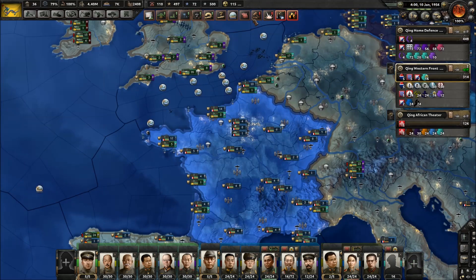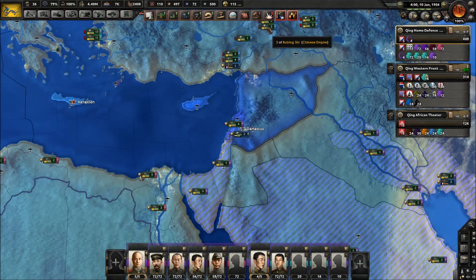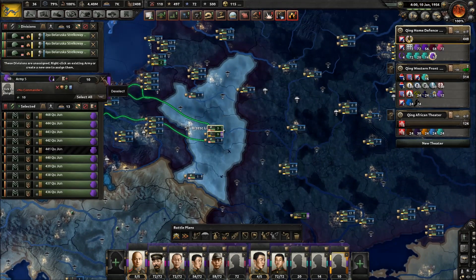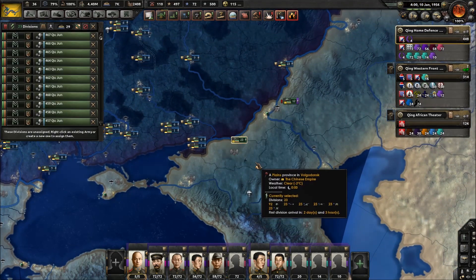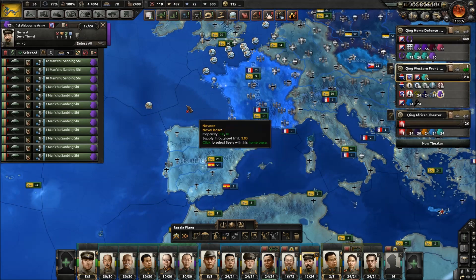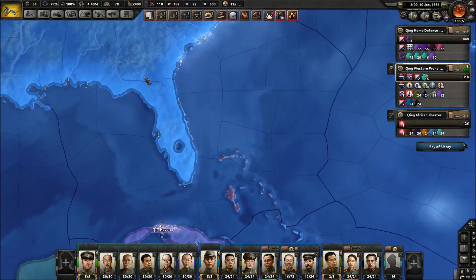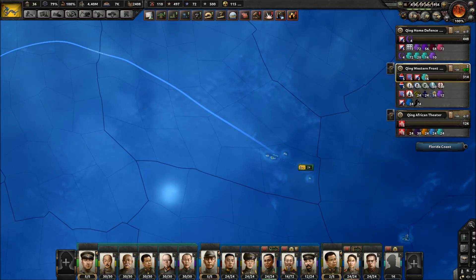Paris — there you go. Korean units, Belarusian units, my units. What do we do with these guys? Probably deploy them into the Pacific, into the Caribbean here. We'll use them to power drop up here and secure some further away points.